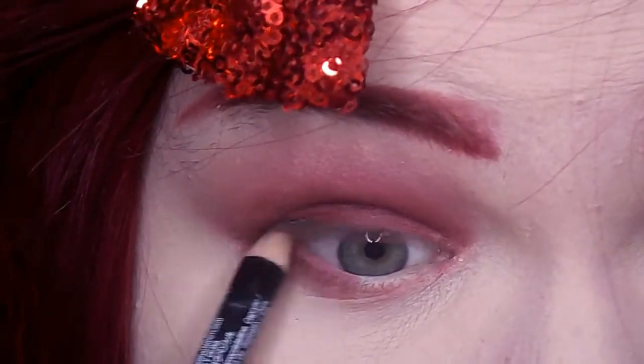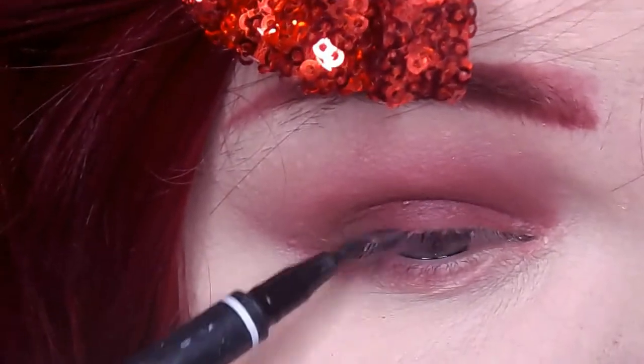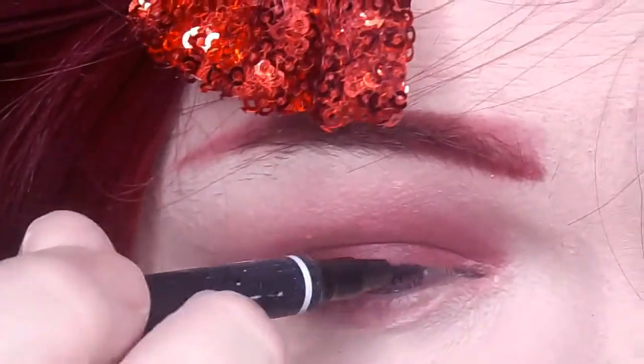Then you're going to tight line your upper lash line with a black kohl liner. Use your favorite liquid liner to draw a dramatic cat eye.